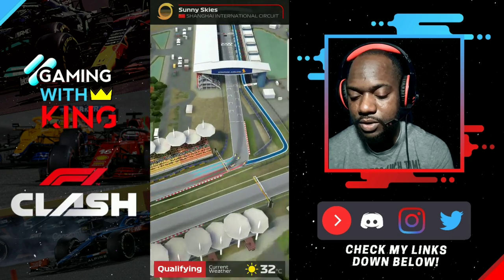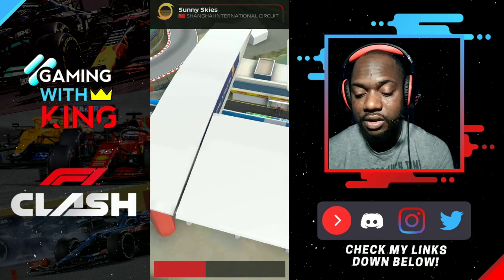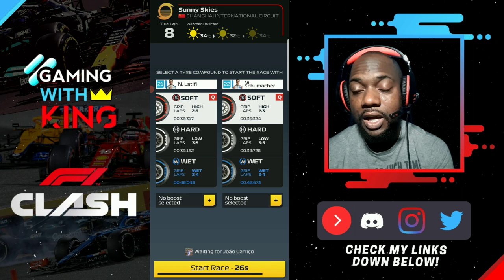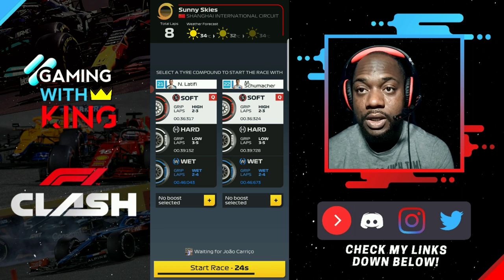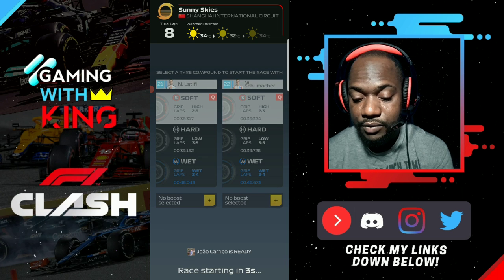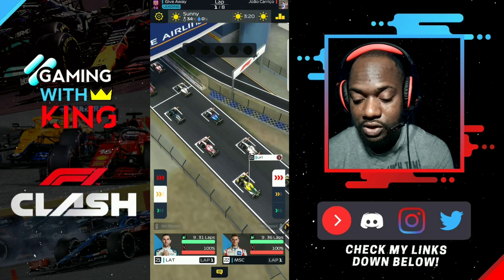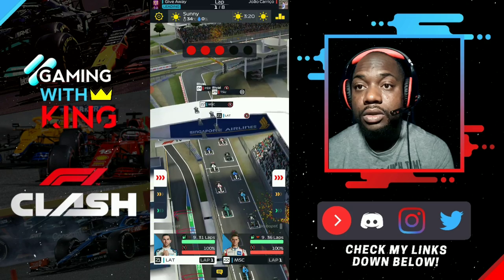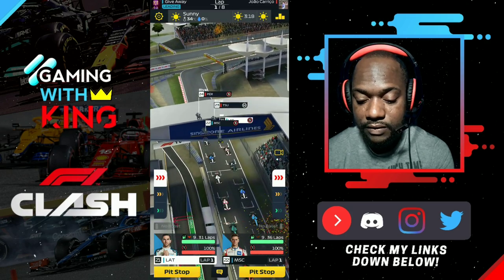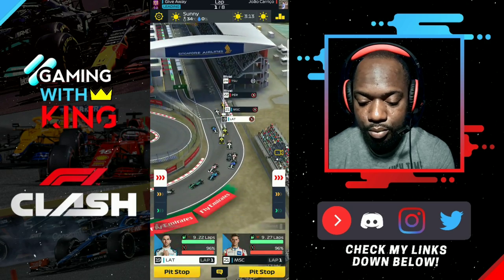With all the new changes in the game regarding soft and hard tires, the lower series isn't necessarily affected because the drivers don't have a high amount of overtaking ability to push on those hards. For this technique, you always want to start off on soft tires so your drivers can get the best results on their starts. As long as they're rated two-to-two on softs, you can get three laps out of them.